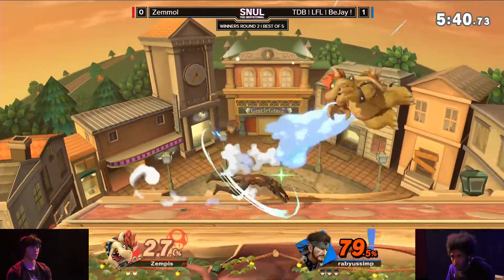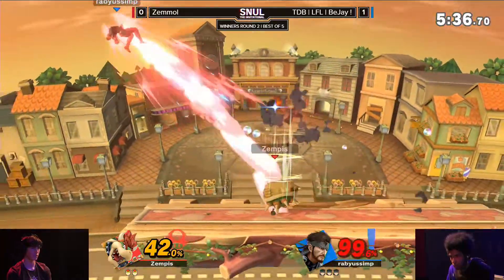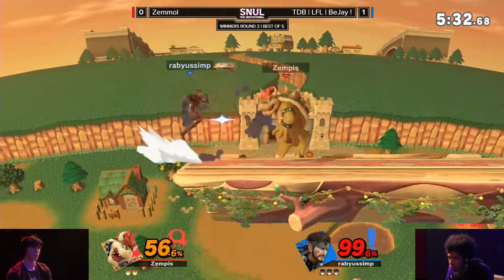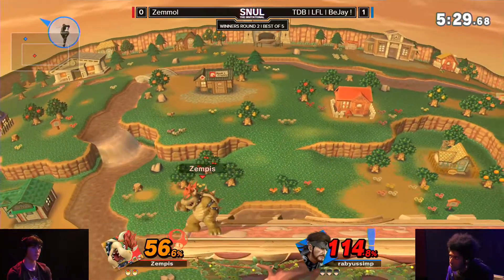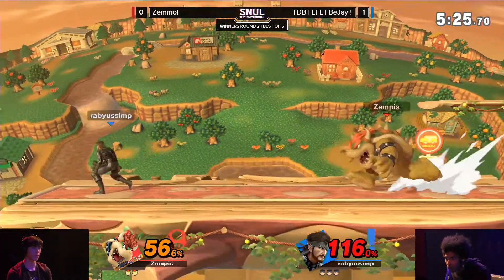He's just walking back and forth, but that down tilt just completely stuffs that Bowser approach. That down air does go through it, though — still having a grenade down there kind of interrupts that. Forward air catching BJ's jump right there and he has to recover high. Tries to go for the up smash but sadly not connecting.